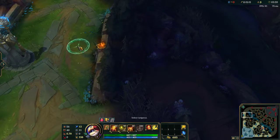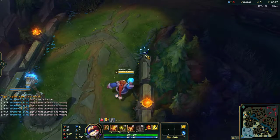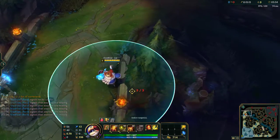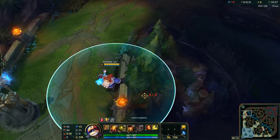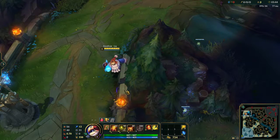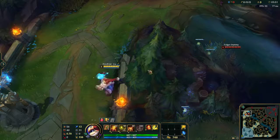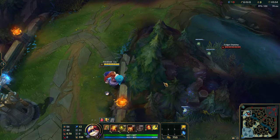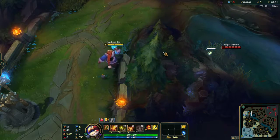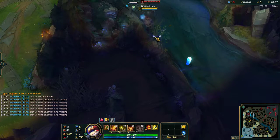Now for top lane — I'm a top laner, I'm Gangplank, and I want to know: is there a jungler waiting for me? I go up here. I haven't done this one in a while, but basically you dig yourself into this corner and line it up. You want to be standing here and then dig it up with the corner.